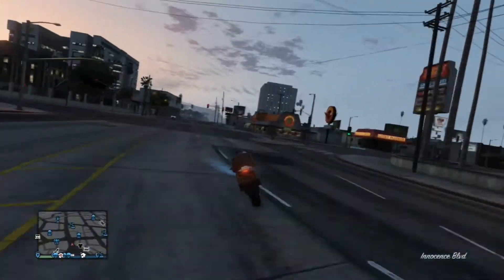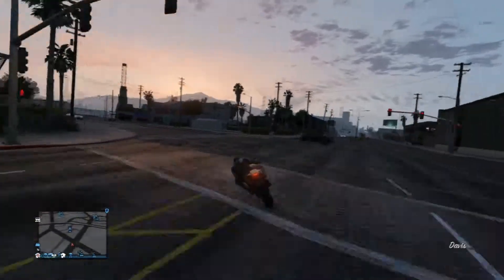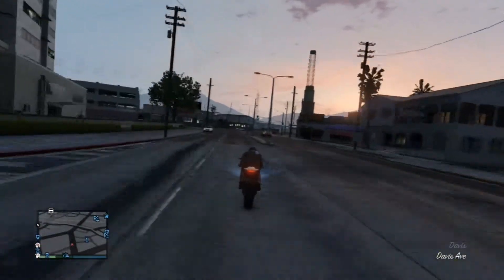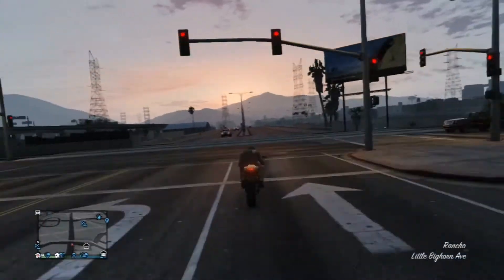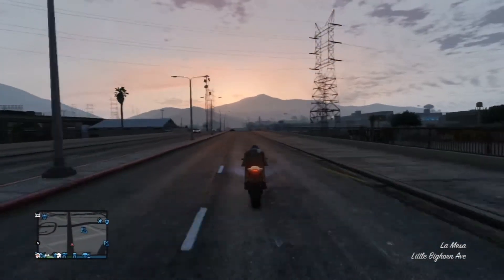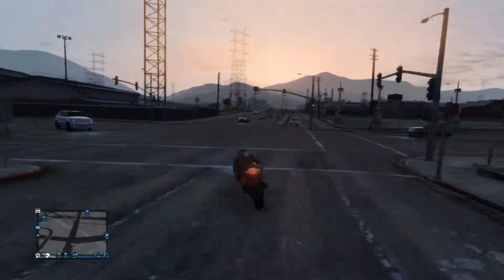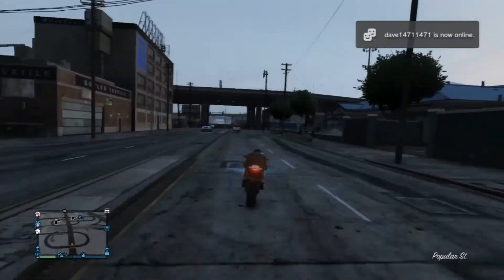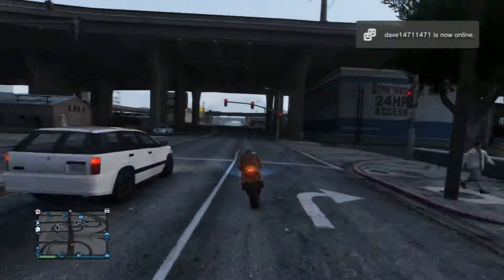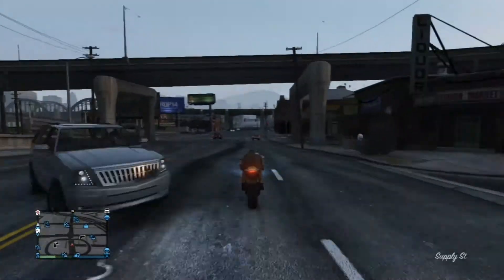Taking the number 3 position is the Pegasi Batti 801. This bike has almost identical stats to the 801RR — they are both very fast with a top speed of 198 miles per hour. This bike is brilliant in the corners as the driver really leans into the corner, allowing you to take tight ones at very high speeds. However, one thing you must consider is if you do cut a corner and hit a lamppost, you are going to fall off.